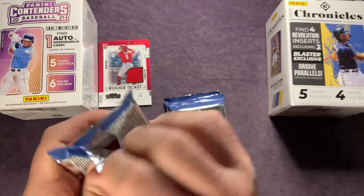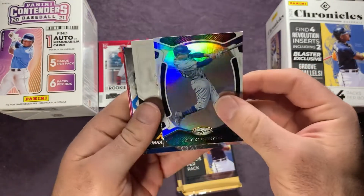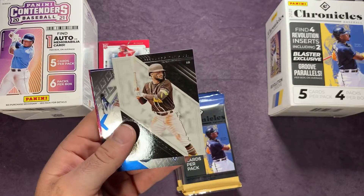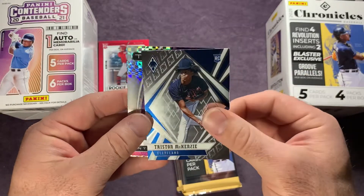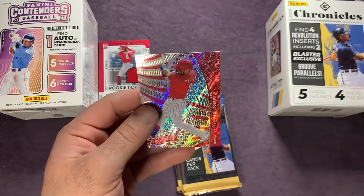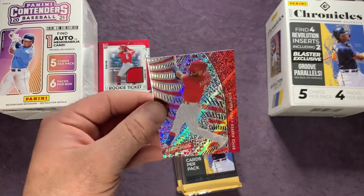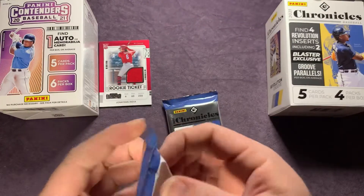On to the next Chronicles pack: starting off we have a Mookie Betts certified, a Pinnacle Fernando Tatis Jr., behind there is a Tristan McKenzie, then an Anthony Rizzo on the prism titan. And on the groove parallel is a Bryce Harper on the groove revolution — that one's sweet, just the color match and everything. Pretty awesome looking Bryce Harper card.